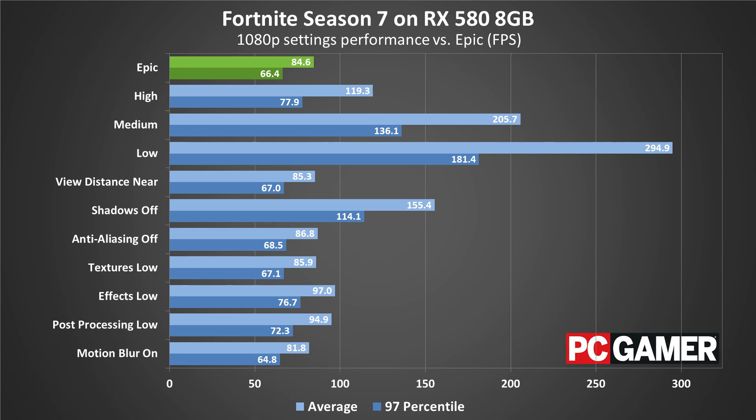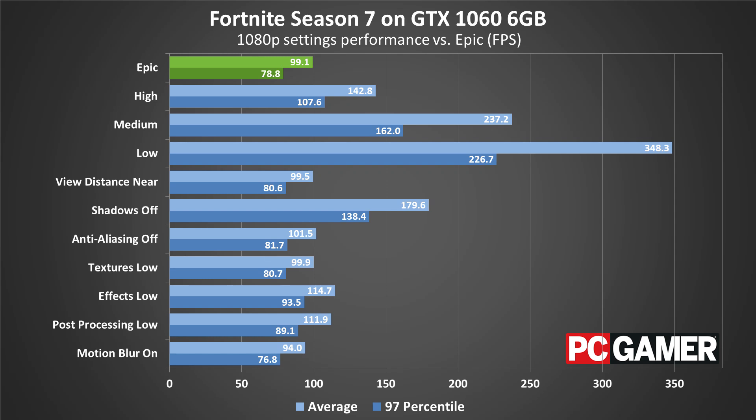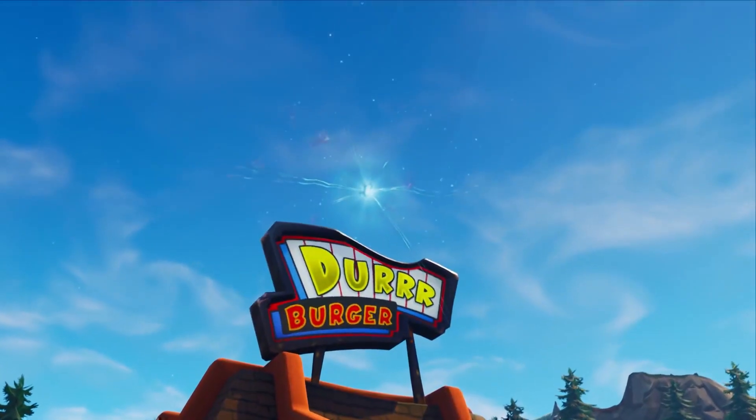I've tested at five settings for each GPU: 1080p low, medium, and epic, plus 1440p and 4K at epic. I also tested integrated Intel and AMD graphics at 720p with a low preset.